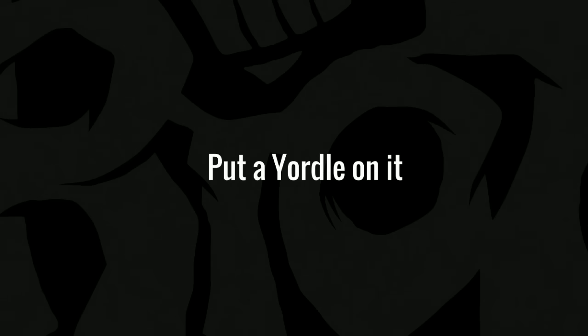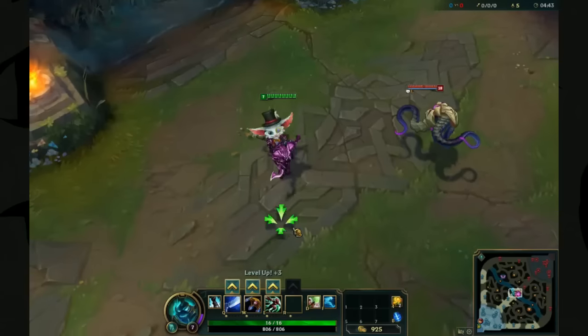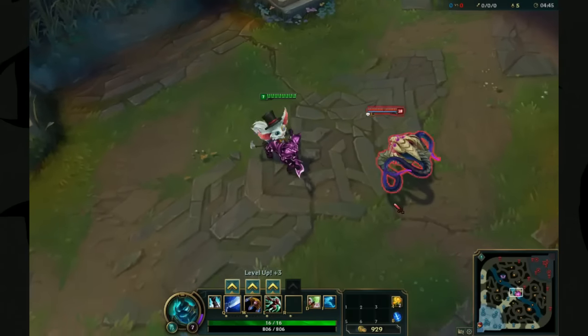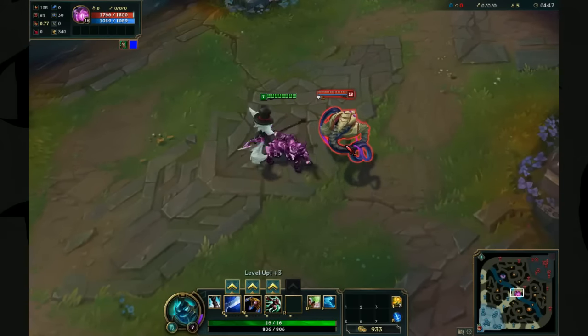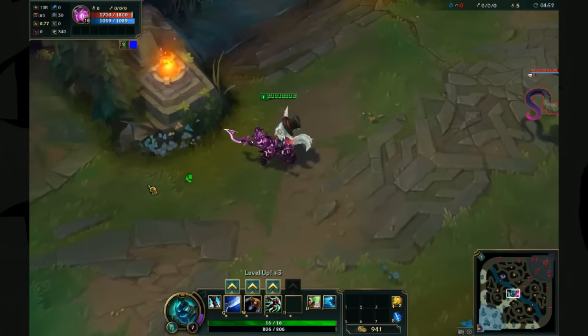On top of tiny pink Hecarim — we didn't know how well it would work, but it turns out pretty well. This is Gnar and Hecarim both playing their run and attack animations at the same time. It's a little bit off, but worked far, far better than we expected.